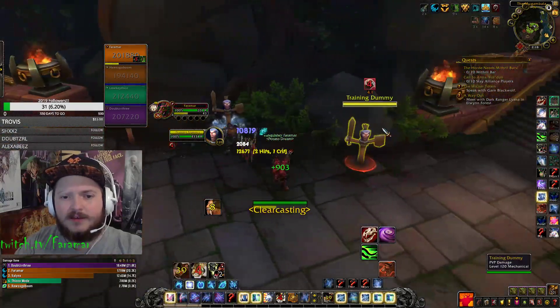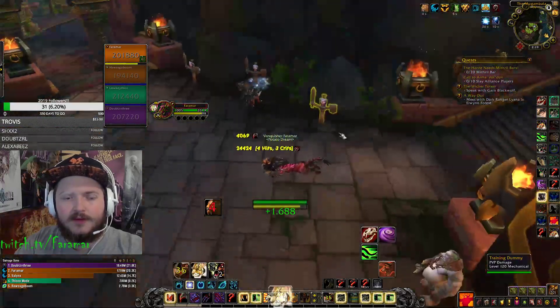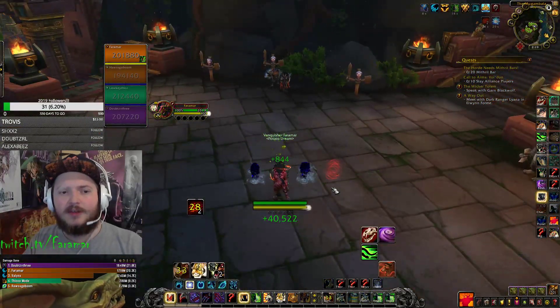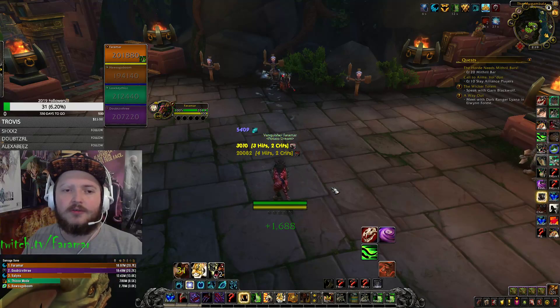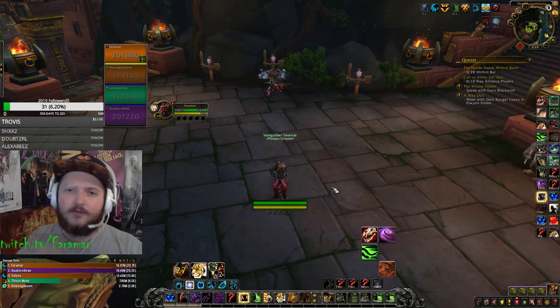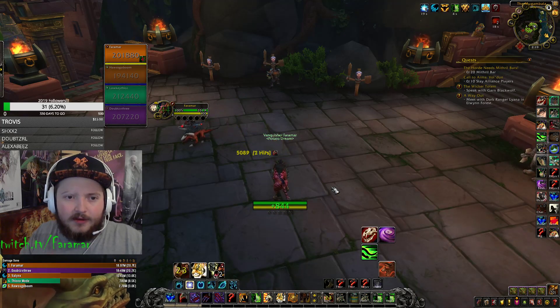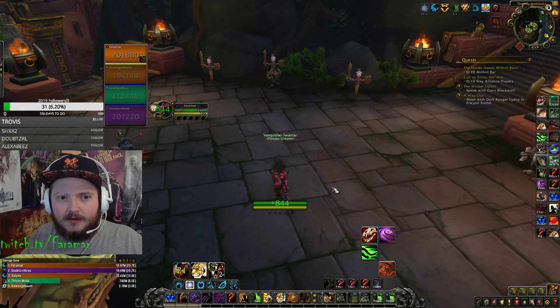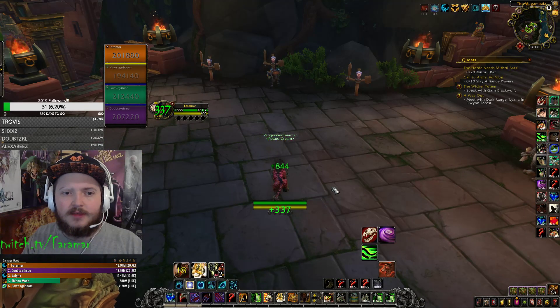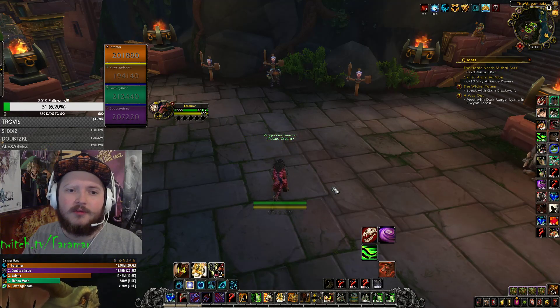I can't see these Rips on these target dummies, but you'll kind of dwindle it down. When you get into your 2-target rotation, you'll use a Primal Wrath to get a Rip on both, and then Ferocious Bite one, and then Ferocious Bite the other. Anyways, just a quick video to address the weaving technique that you can do with a Feral Druid in order to optimize your combo point usage.